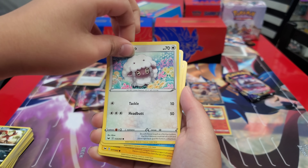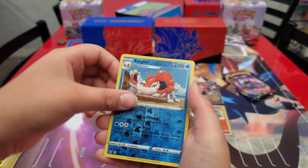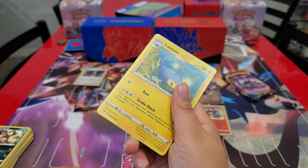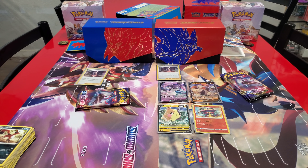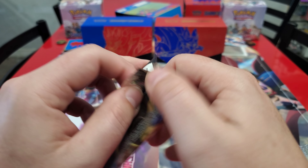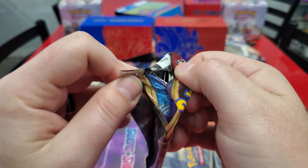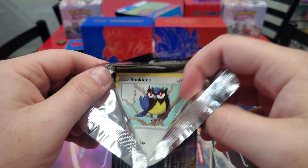Wooloo, anything, anything — Sabal, Pincurchin. Kingler and Krabby — oh you had reverse Kingler and I got reverse Krabby! He's Krabby. Now I'm starting to feel a little bad. Nothing — a Marnie. She's good though, don't get me wrong.